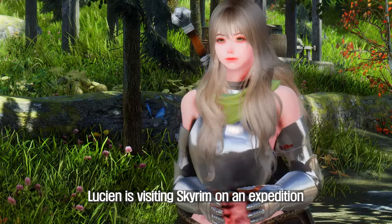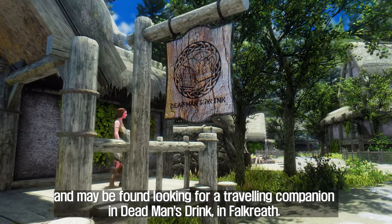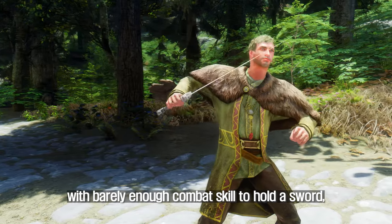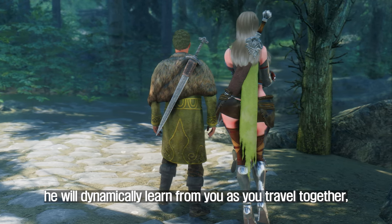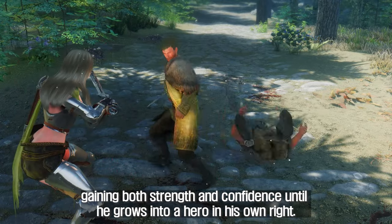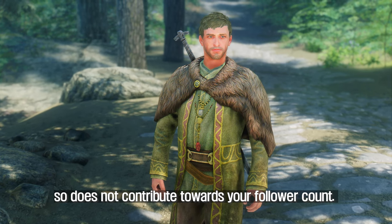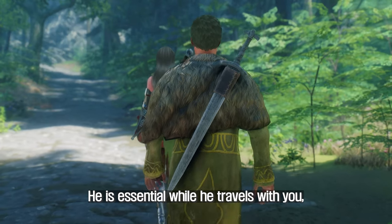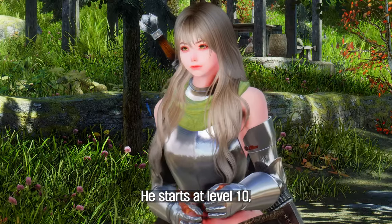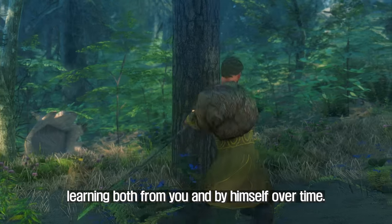A scholar by trade, Lucian is visiting Skyrim on an expedition and may be found looking for a traveling companion in Dead Man's Drink in Falkreath. Though he is something of a coward when you first meet him, with barely enough combat skill to hold a sword, he will dynamically learn from you as you travel together, gaining both strength and confidence until he grows into a hero in his own right. Lucian has his own follower system, so does not contribute towards your follower count. He is essential while he travels with you, although should you choose, you can kill him. He starts at level 10 but will increase in skill as he travels with you, learning both from you and by himself over time.